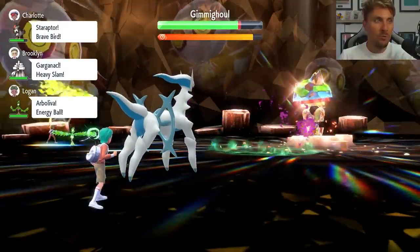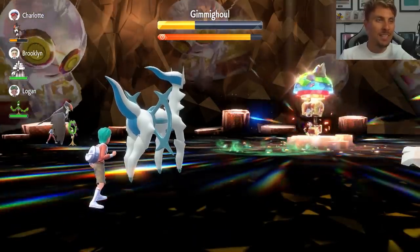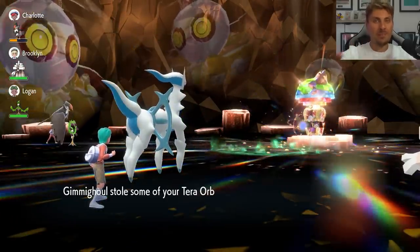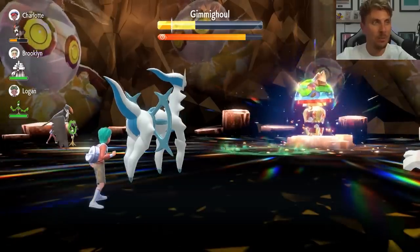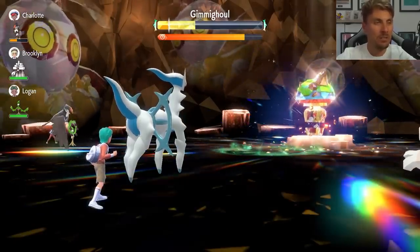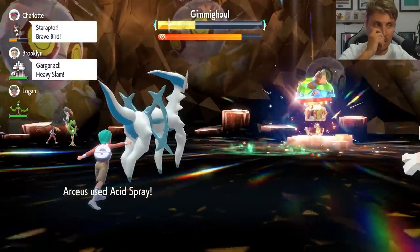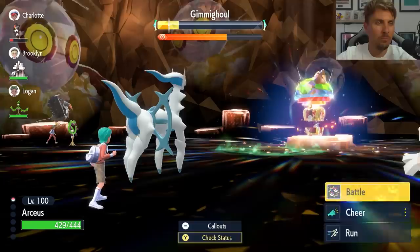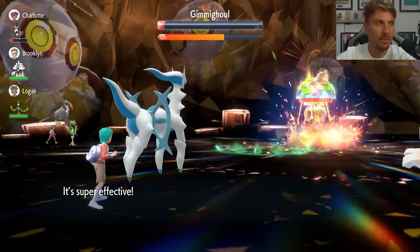Sometimes an Arbolivia on the team means you'll be just above the shield threshold when setting up with Acid Spray. If the shield does go up, it removes all negative effects, so you'll need to use Acid Spray again. However, you can Terastallize the following turn, and one Judgment from that point should typically be enough for the knockout — even at minus four Special Defense. The raid can still be completed quickly even with the shield coming up.